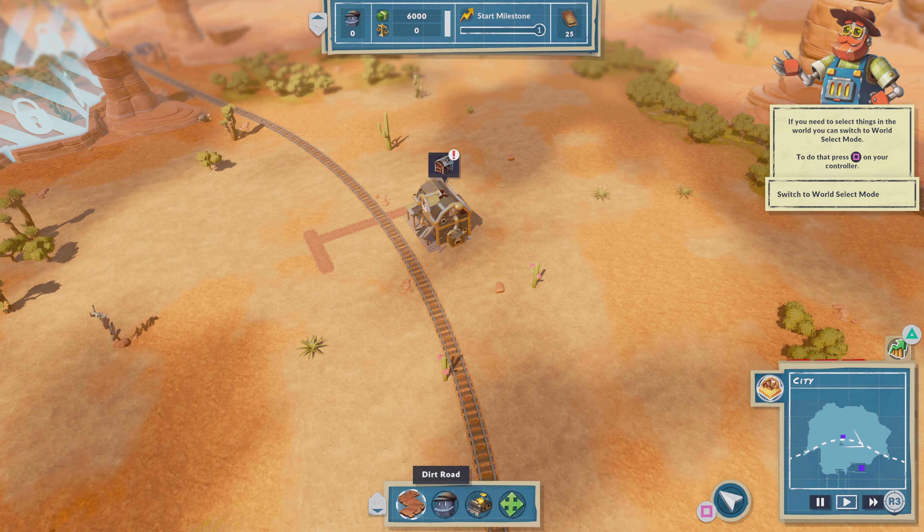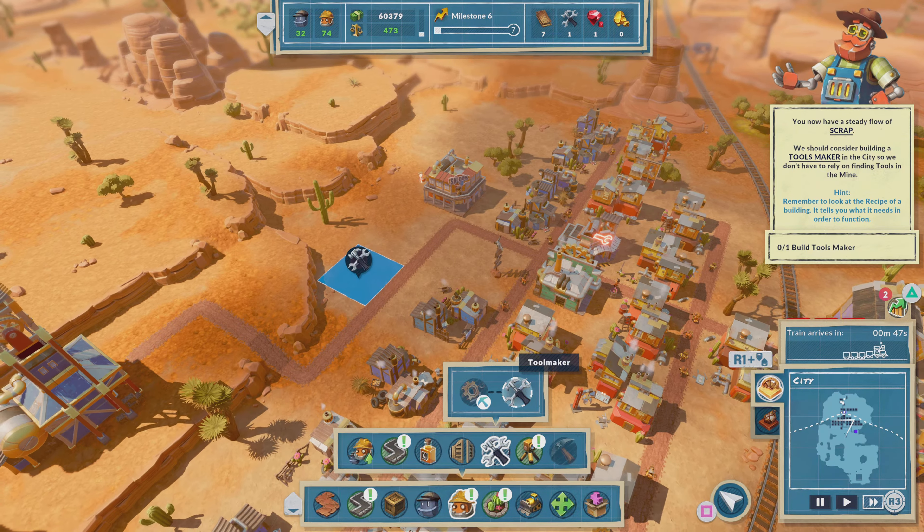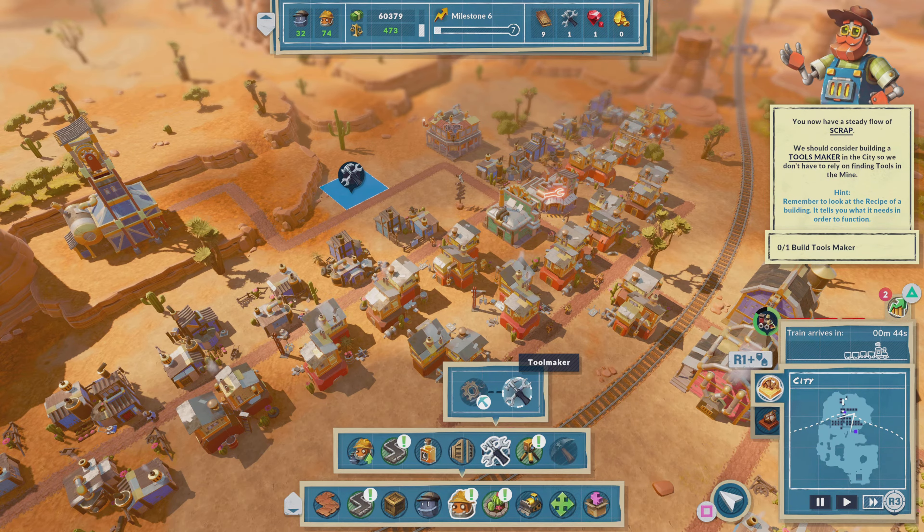Eventually I had enough engineers to recruit a prospector, and we're going to do that the same way we did with the miners — we just drag out some space for prospector quarters. We will get a number of recruits based on how much space we drag out. This is going to give me one prospector, and they will automatically at least try to get to work.